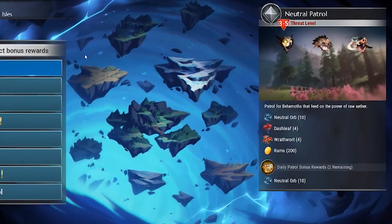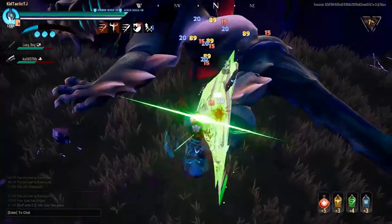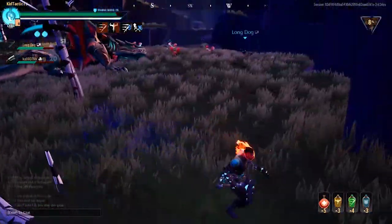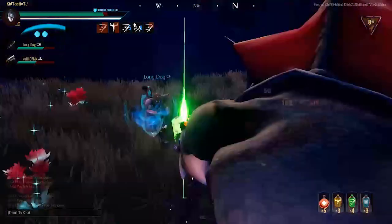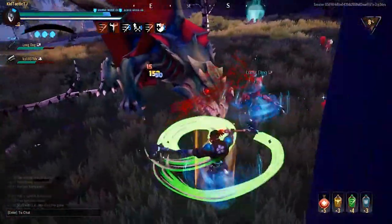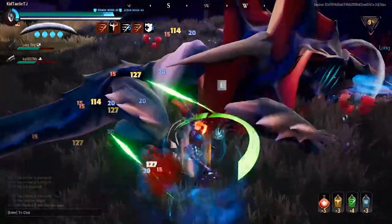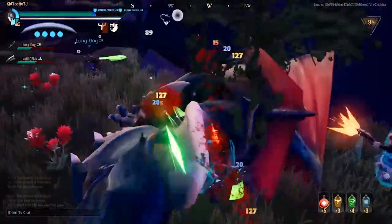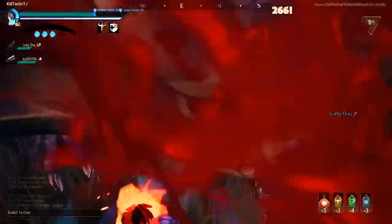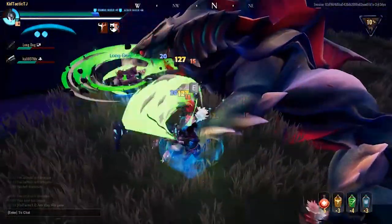On top of that, we now have icons for each individual behemoth when selecting them for a hunt. The old small white icons were nice but were pretty much placeholder — a new player coming into the game wouldn't really know what behemoth the icon represented. Now we finally have proper, recognizable behemoth icons, and they genuinely look nice.